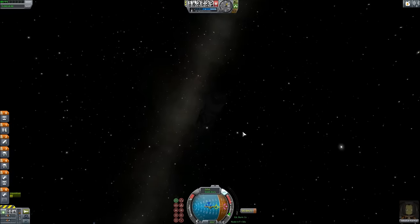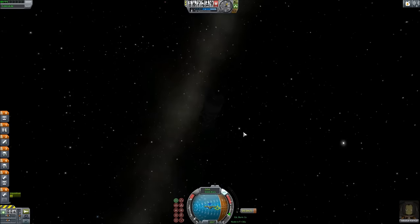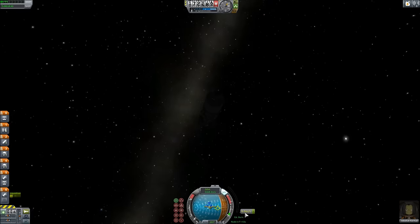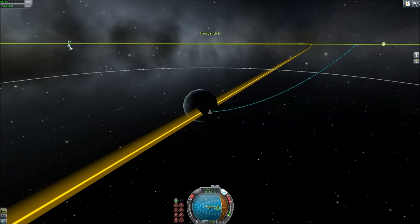So I'm going to kill the engine and we're just going to perform tiny burns to get this exactly right. This is the number we're watching — it's green, but that's not perfect. 0.7 — that's pretty good. So we don't have an encounter, but we do have an incredibly close approach.